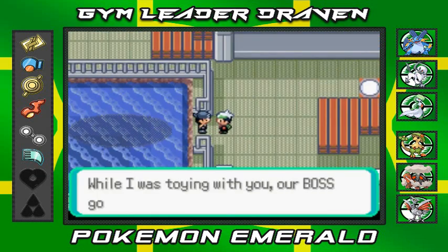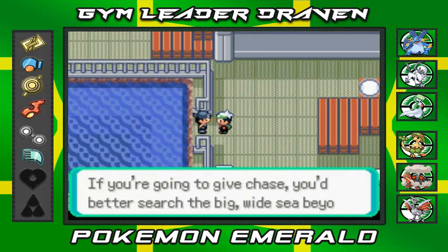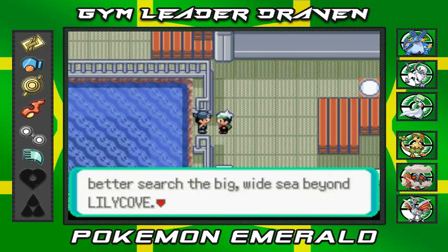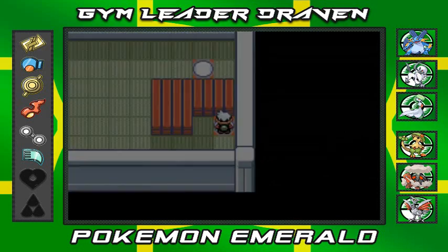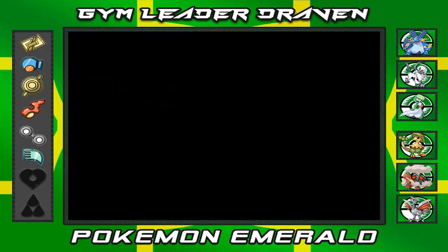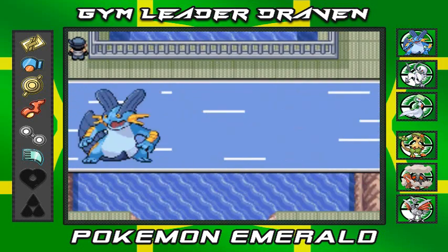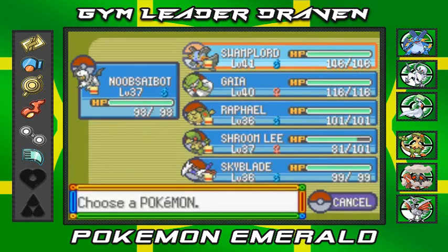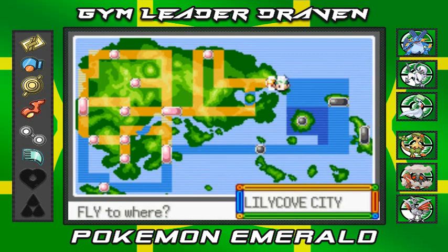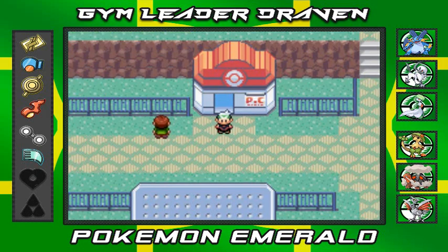The admin taunts: 'While I was stalling, our boss got through with the submarine. He's already on his way to some cave under the sea. Search the big wide sea beyond Lilycove if you dare.' That's pretty much it for this lair. The next thing on our list is Mossdeep, beyond Lilycove — we won't be seeing Team Aqua for maybe two or three more episodes. In the next episode we'll be traveling all the way to Mossdeep. Thanks for watching, see you guys next time!